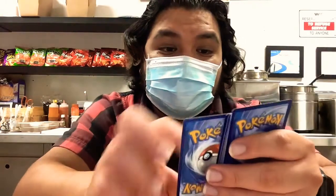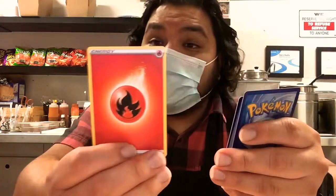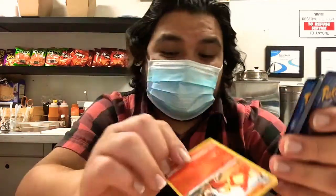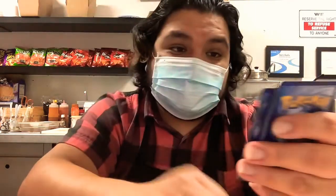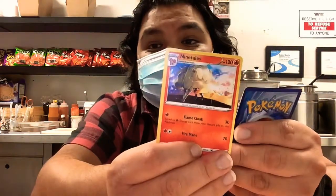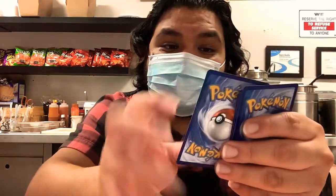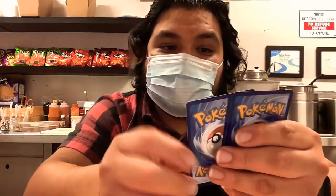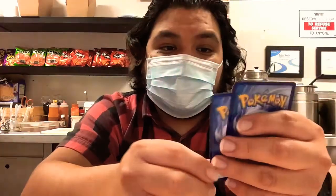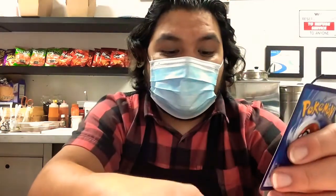Co-worker. Great Ball. Milo, Milo. Energy card. Scorbunny, Cinderace. My Nintendo Switch card. Energy. Scorbunny. Ninetales. Another Bulbasaur. A Level Ball. Energy card. Another Professor Research. Another Hop. My Perico — chapter, chapter. Energy. And last but not least — just kidding — another Nincada.